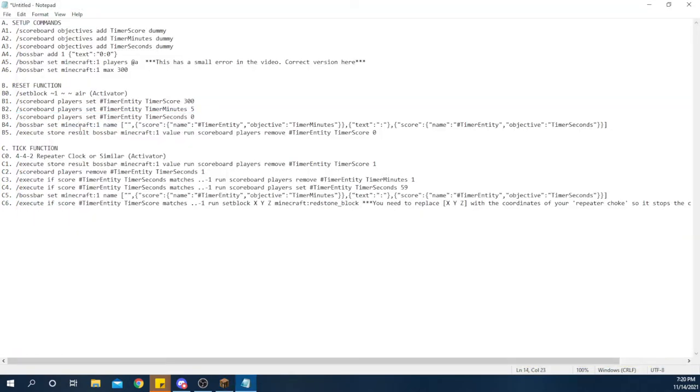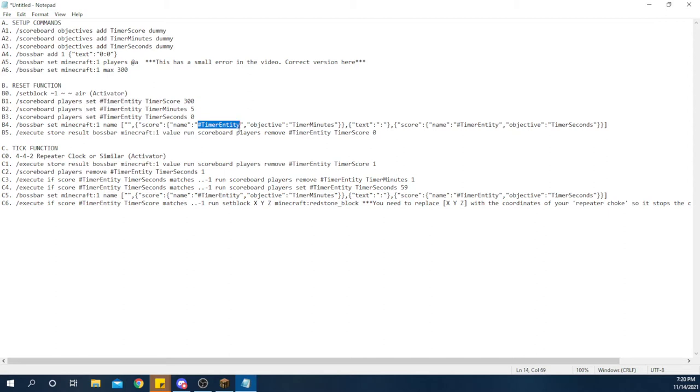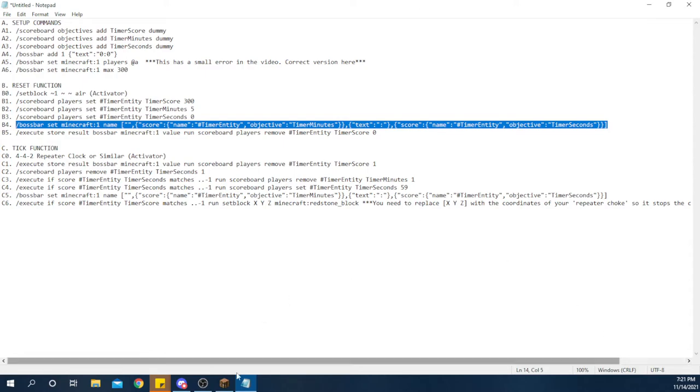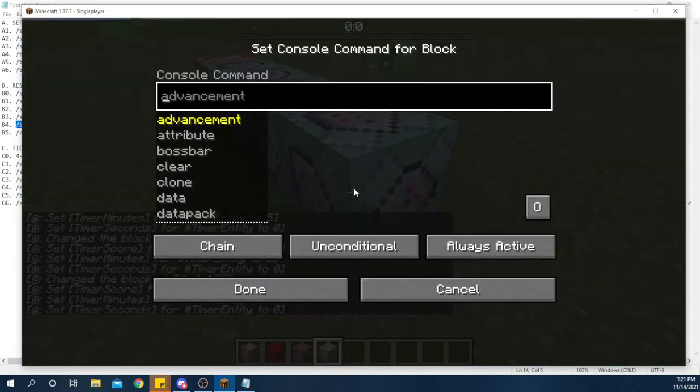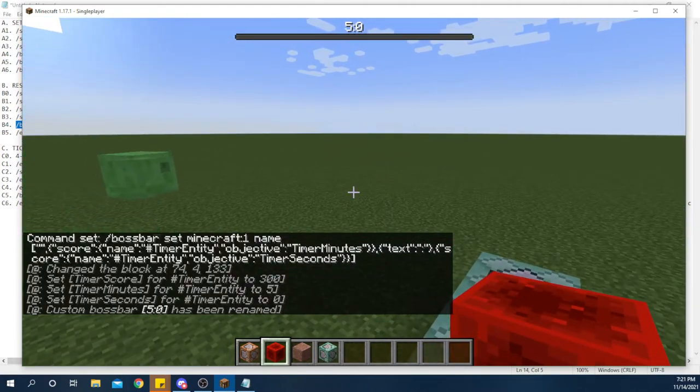So now we want to make it so that the actual visual change happens. To do that, I'm going to set the boss bar's name to a whole bunch of data. This is probably one of the hardest things to understand with this system. Basically, what I'm doing is I'm getting a scoreboard command - getting the name of the entity that has the score, which I've set to timer entity. Get timer entity. I'm getting the scoreboard objective which I've set to timer minutes, then I'm getting some normal text which is colon, and then timer entity objective timer seconds, where I'm doing the same thing but with seconds instead of minutes. So you don't need to type all that out - we're just going to copy and paste. Now if we run it again, you'll notice that our numbers at the top have updated to five colon zero instead of zero colon zero.